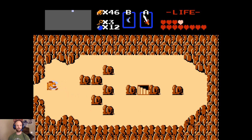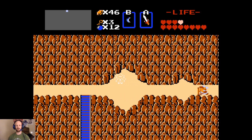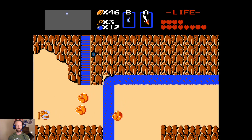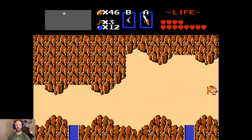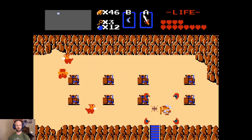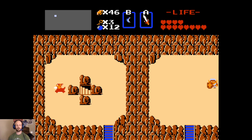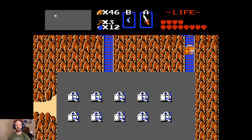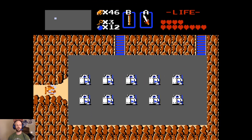We have to journey back to the graveyard. So we have to redo that trip, just in reverse, that we just did. We got our health back. And yeah, let's just go over here. We are heading back to the graveyard, which is where we will find Level 6. We can get out our whistle, because that's what we're going to need.